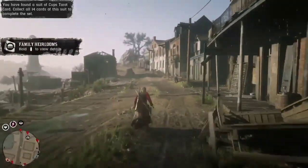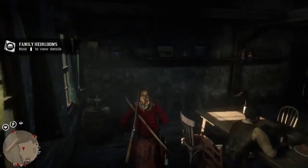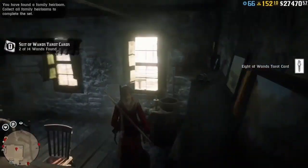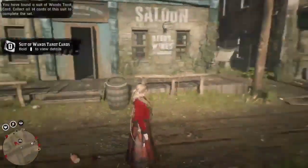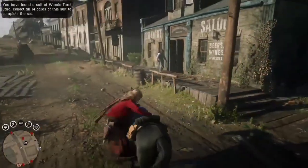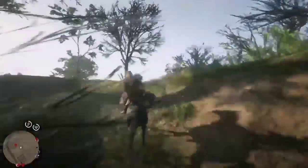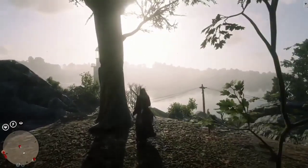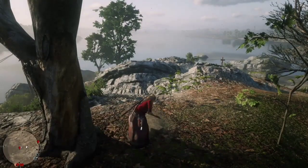After you dig that collectible, head straight to the saloon as quick as you can. Once you run into the saloon, turn left and right up on the shelf there is going to be a tarot card — grab that and put it down as well. Now you need your horse, so jump on your horse and ride up here. Once you get to the last building, turn and go down the side of that building, come up this little hill, and quickly dig this dig site.